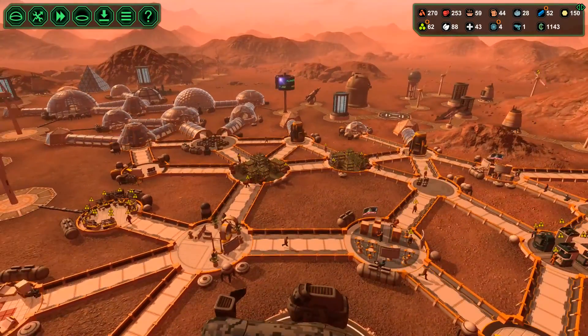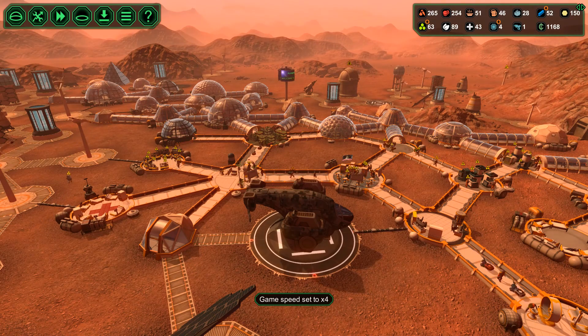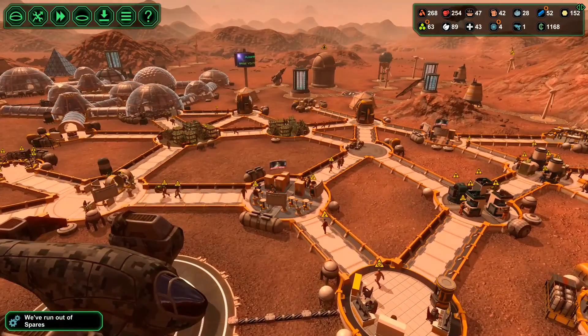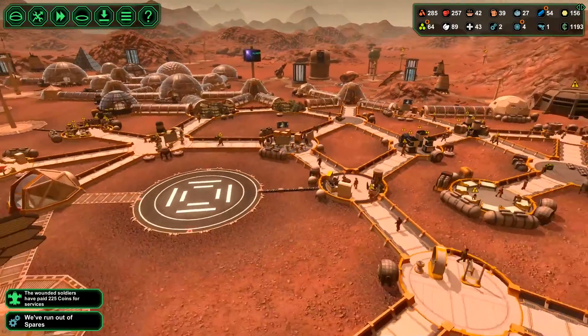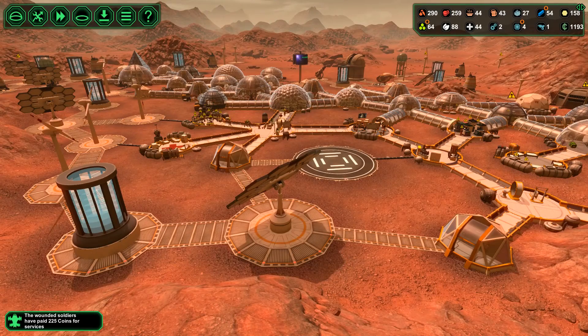I will buy some more microprocessors if I've got a trading ship to help me out with that. Lots of colonists coming in — we stand at 335. We've been paid 225 for our service in healing those soldiers, which is good.